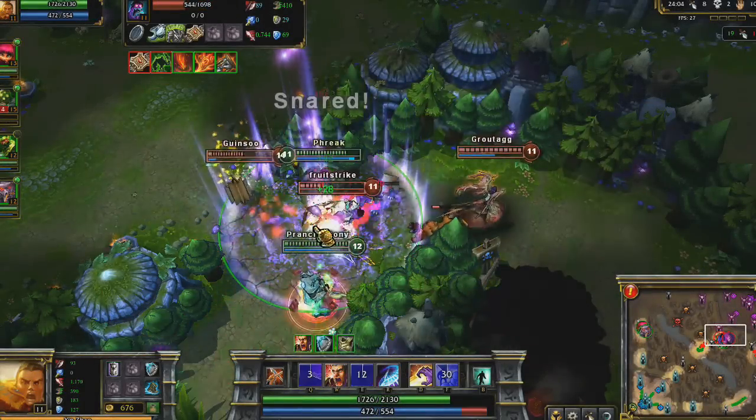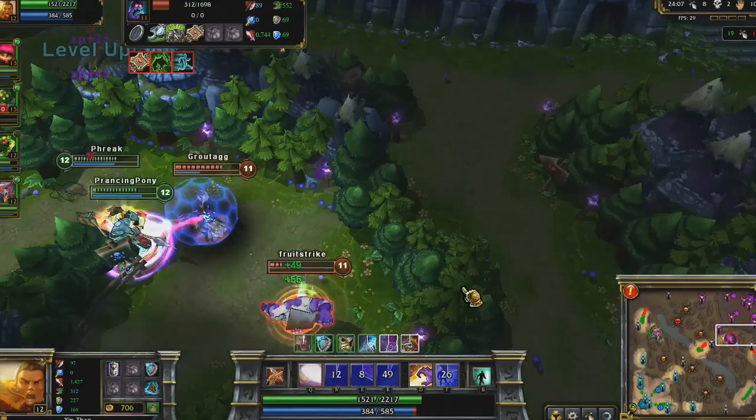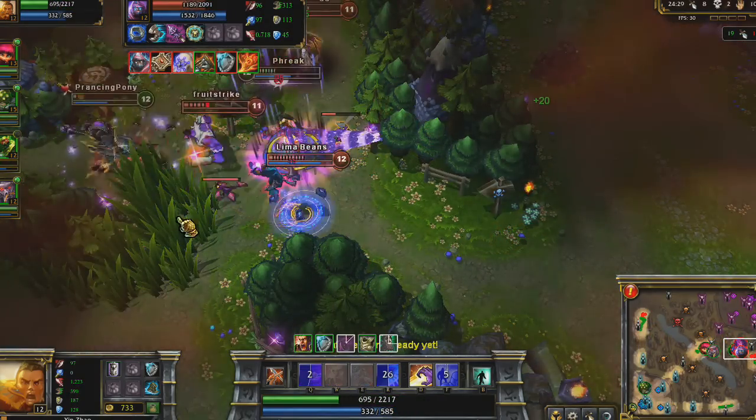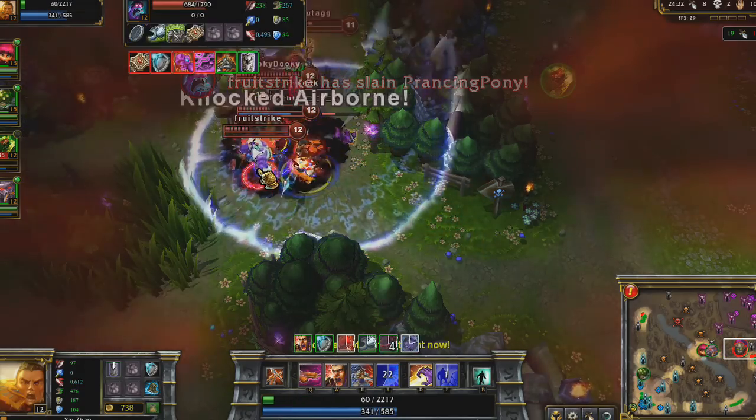Nasus and I attempt to gank Morgana and Dr. Mundo in their jungle. However, we make the grave mistake of sticking around way too long. The rest of our team is nowhere nearby, while our enemies just pile on top of us to save their friends. When fighting in enemy territory, you need to know when to retreat.